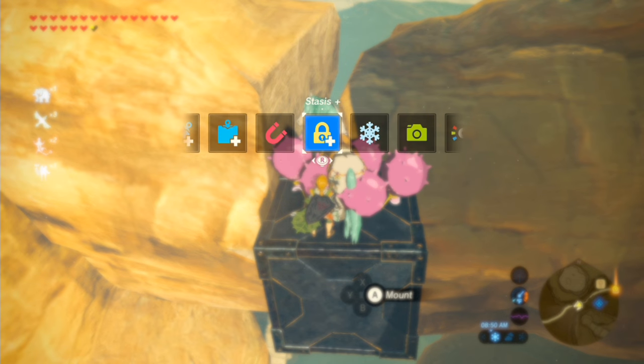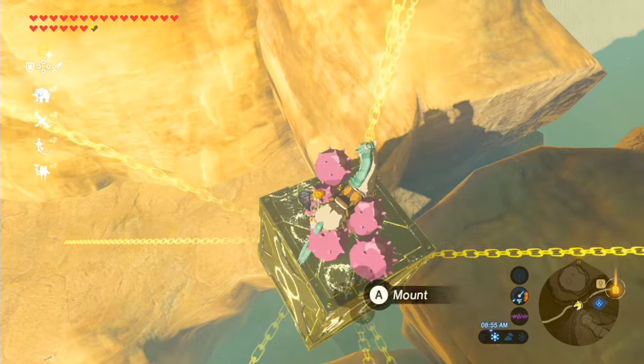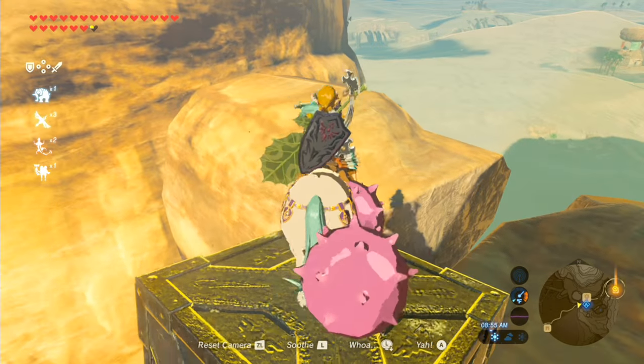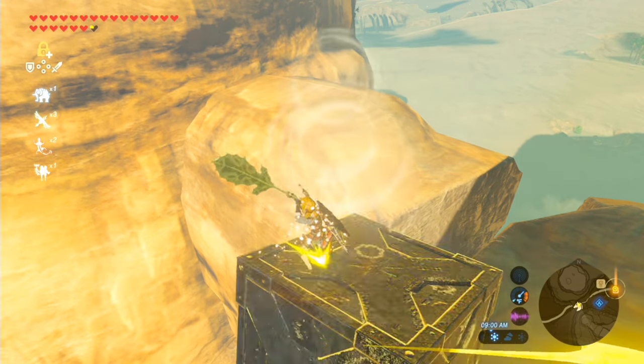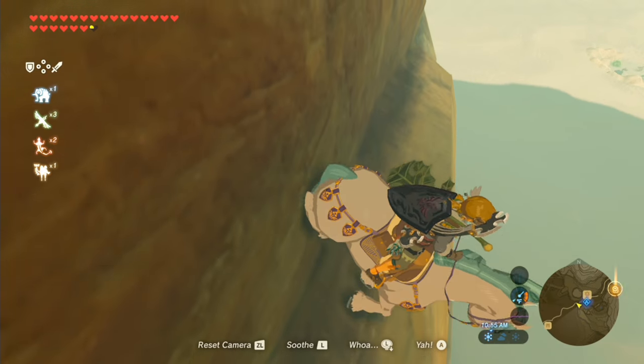As you probably know, horses can't enter Gerudo Desert in Breath of the Wild because there's an invisible wall in the way. After getting a horse onto the Great Plateau, I thought maybe I can fly over the arch that enters the desert. Unfortunately, that invisible wall extends further to the sides than you'd expect, even if you strafe along the edge.